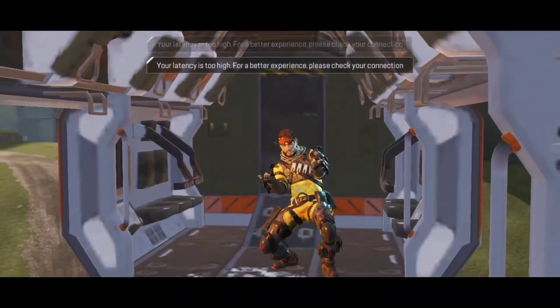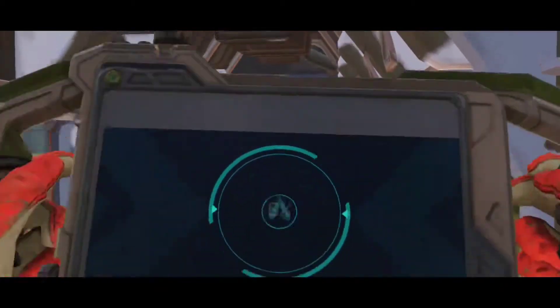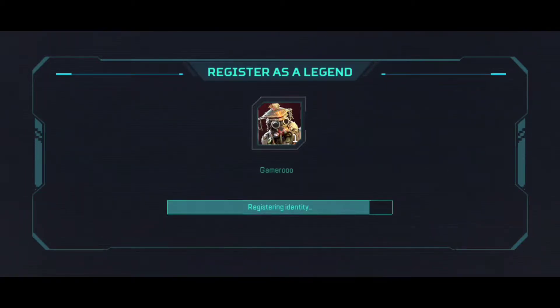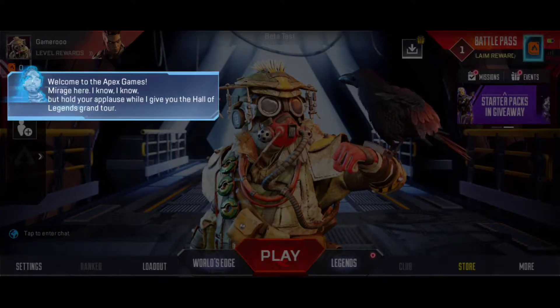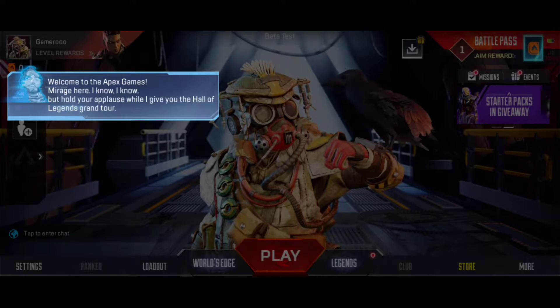A win for the books. I always knew I had it in me. Hey, rookie — how about you tell me your real name? Welcome to the Apex Games. Mirage here. Why don't you hold your applause while I give you the Hall of Legends grand tour.